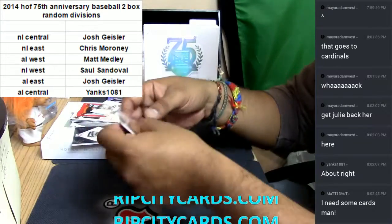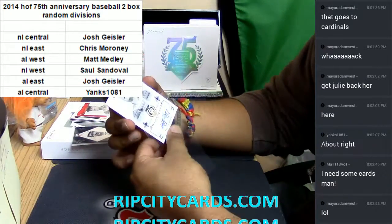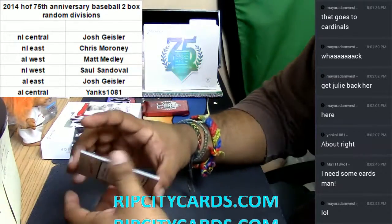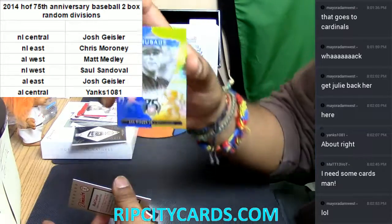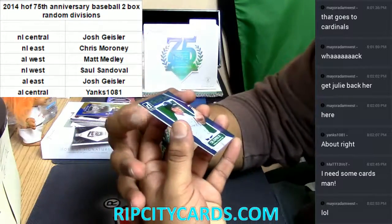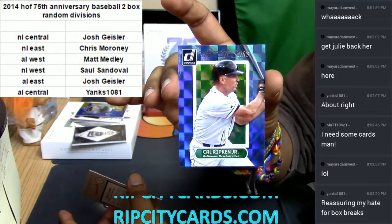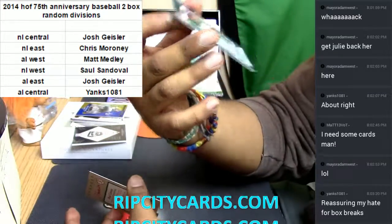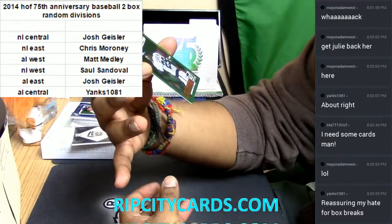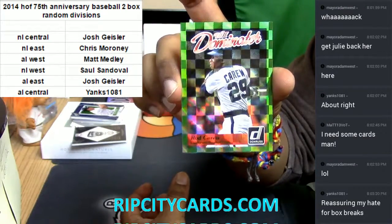We still got one box to go — we ain't done yet. We have another Crusade here: Cal Ripken Jr. for the Baltimore baseball organization. We have another Cal Ripken Jr. — check that out, Elite Series, very cool looking card. He's also for the Baltimore baseball organization. And Rod Carew for the California baseball club — there you go, nice looking stuff right there.